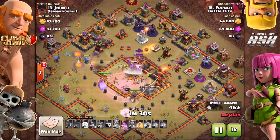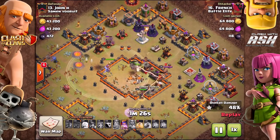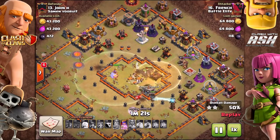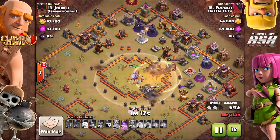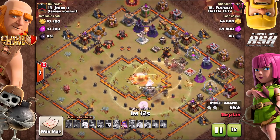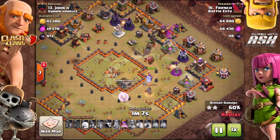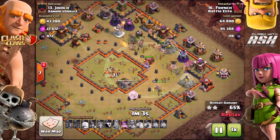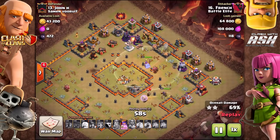I caught a bit of a break on base 13. I'm at about 130 seconds now. The miners are just getting through the core. My funnel wasn't perfect and they started going a little north and to the west, but some skeletons drew them back in. It's all about not panicking, being patient with the tome, watching out for wizard towers, and saving those heals and rages.